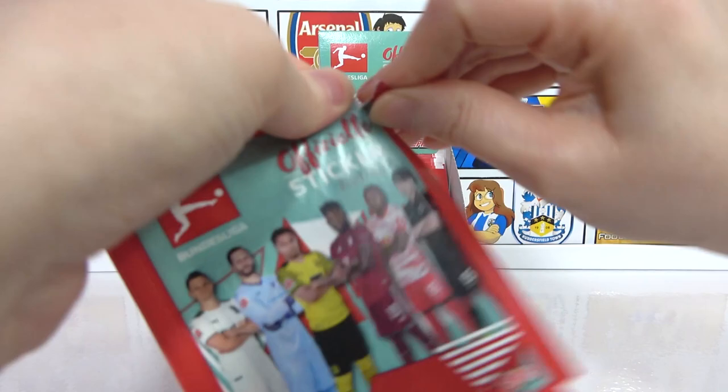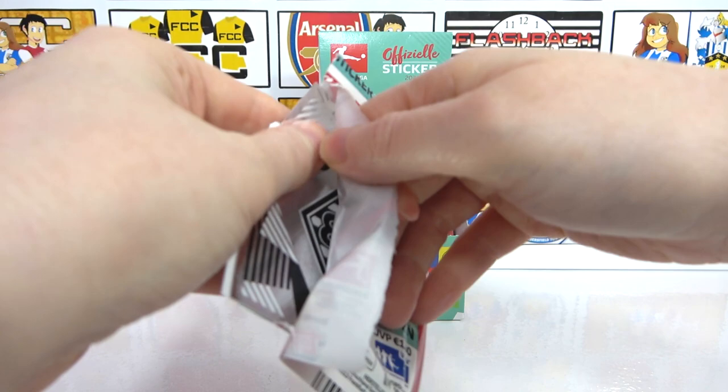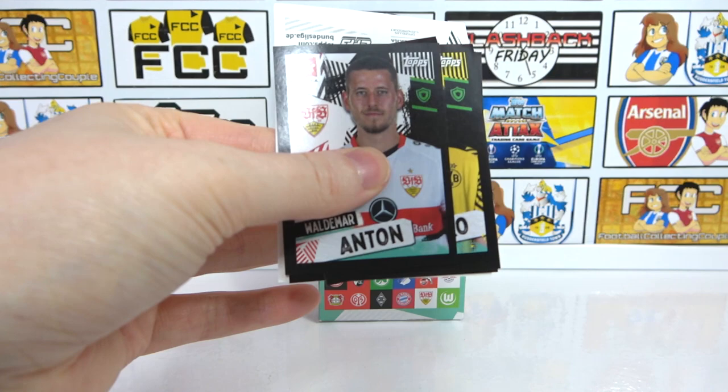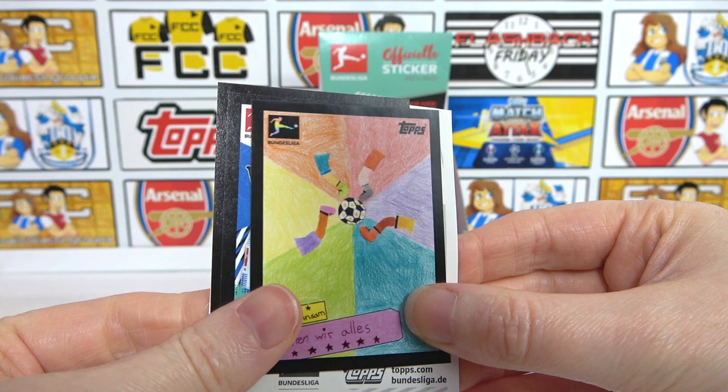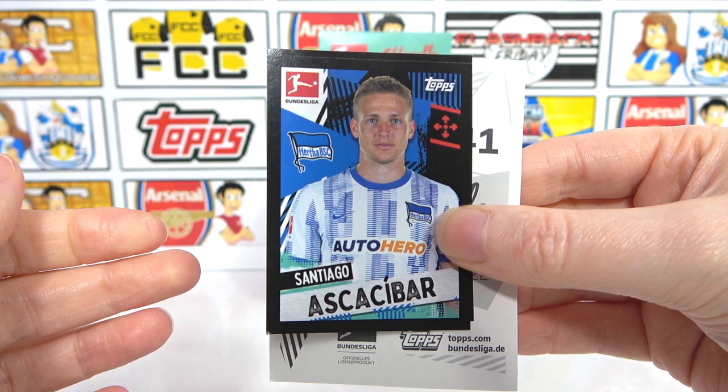That Lewandowski signature thing that we got earlier - we haven't had another one of those. Is he the only one? Maybe. We have an Anton, Guerrero, and Stindal, a Kamada - lots of colours in that one, that's cool. Loving it. And then we do have Azkaba, Wanit, and the big sticker is the Borussia Mönchengladbach badge - awesome.